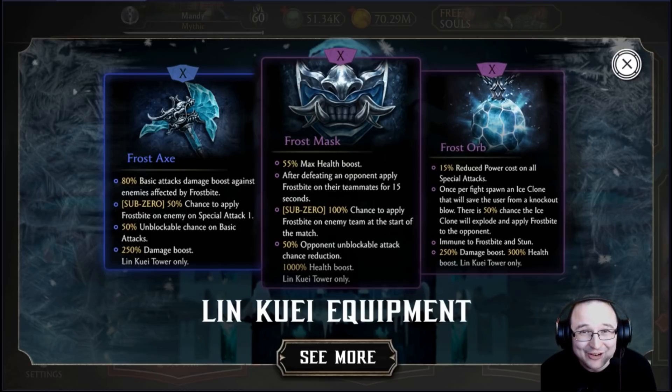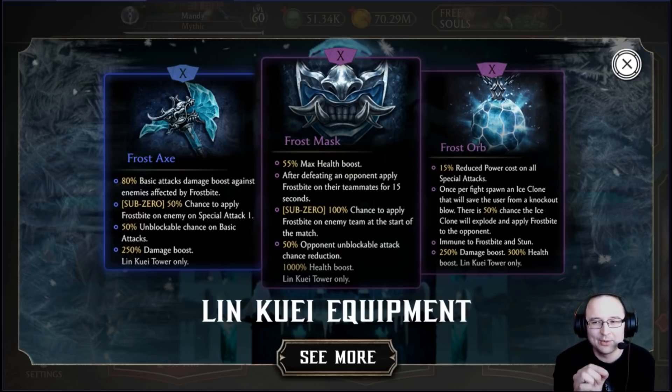The item in the middle is incredible — the Frost Mask. It gives a 55% max health boost, and after defeating an opponent, applies frostbite to all teammates for 15 seconds. If you have this on Sub-Zero, it's game over. Sub-Zero also has a 100% chance to apply frostbite to the entire enemy team at the start of the match. So you frostbite everyone at the start, kill one, repeat — the whole enemy team is frostbitten the entire match. There's also a 50% opponent unblockable attack chance reduction, which may make you effectively immune to block breaks — that's incredible.